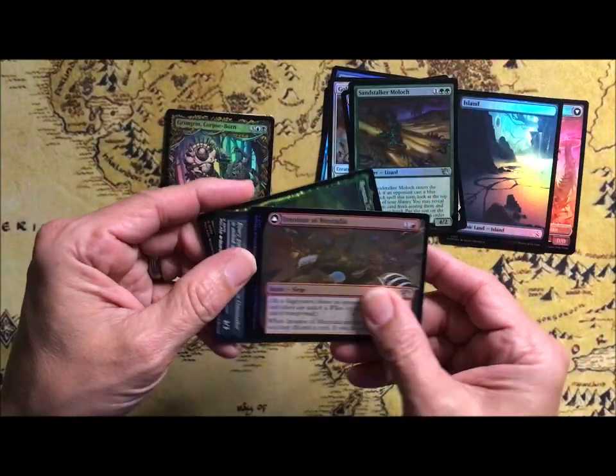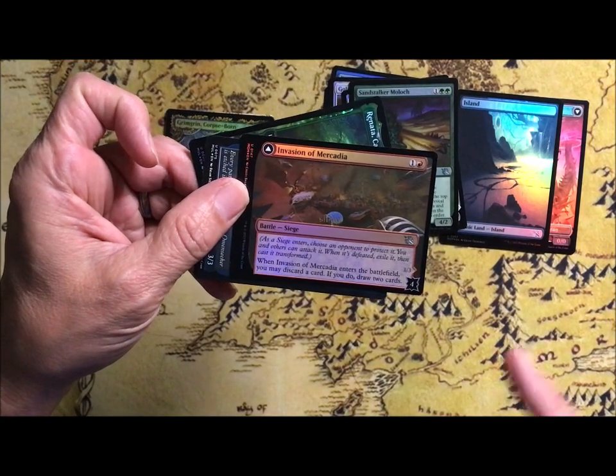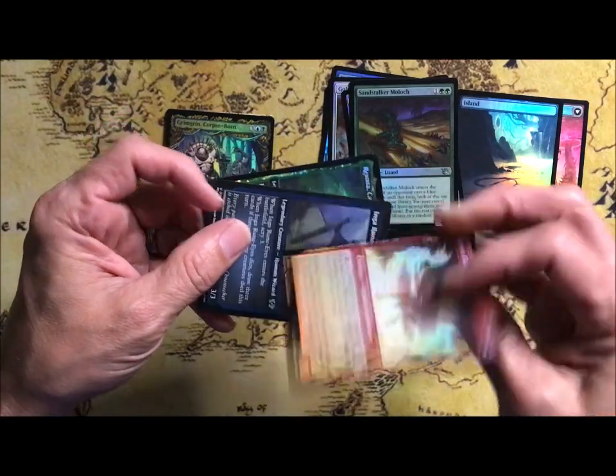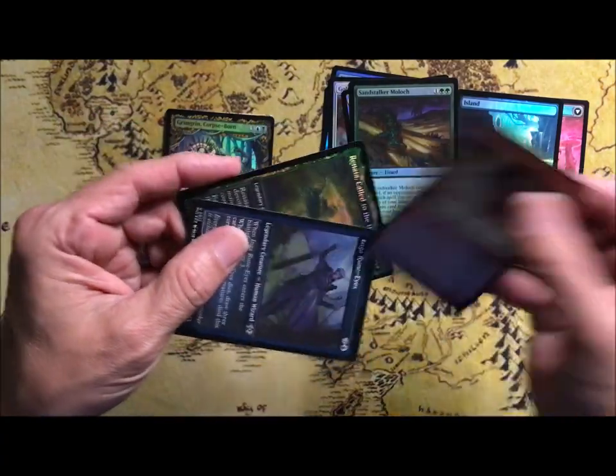And of course these battles. This is not one of the big ones, but Invasion of Mercadia — drop it for 2, hit it for 4, and it will transform into Kirin Flamerite Goblin Spell Shaper.